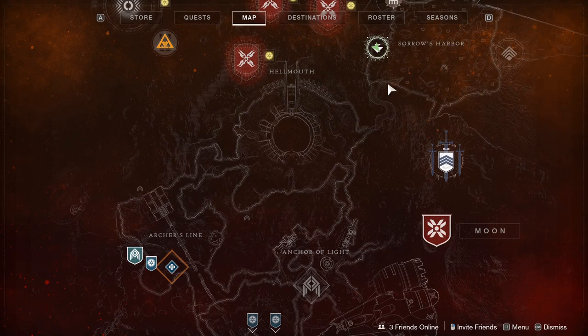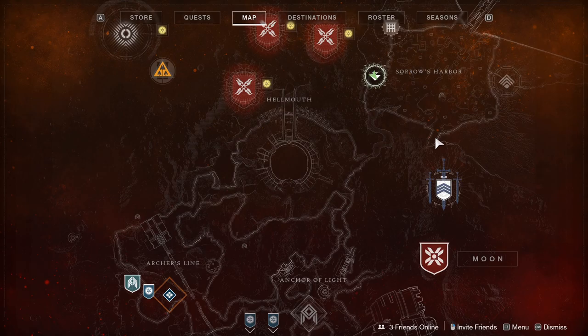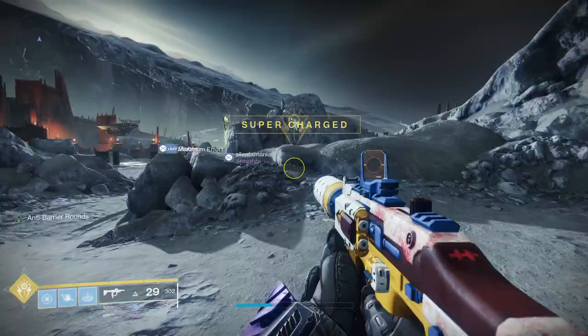In this video we're going to do some laurel farming on the moon. We're going to head up to Soros Harbor, and once we get there we're going to head on over to the east and then south to cross a bridge. This place should look familiar when you're coming out.